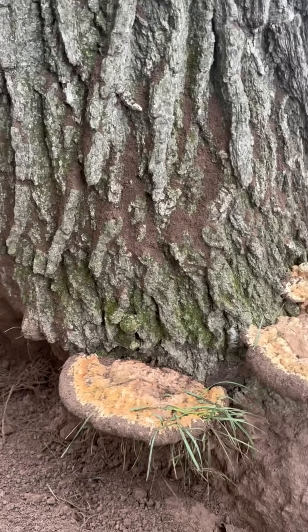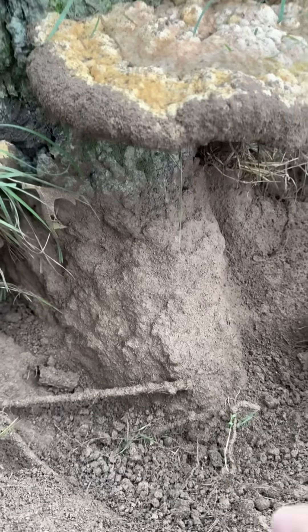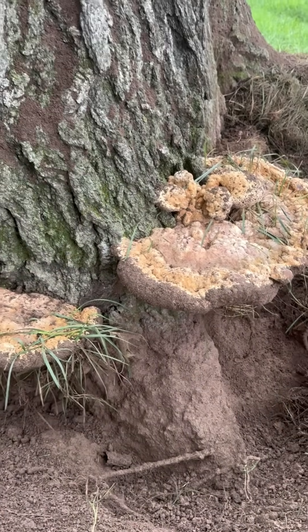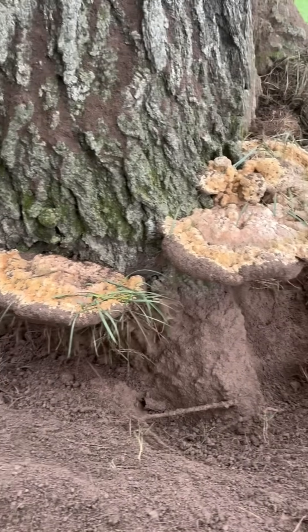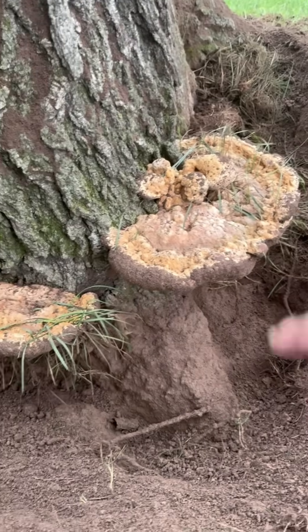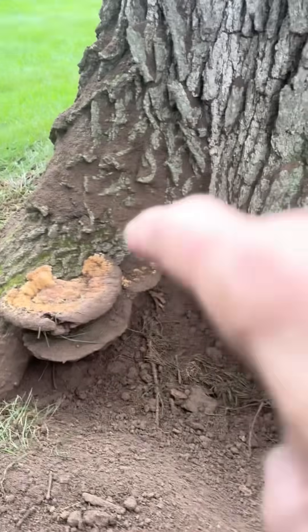It doesn't take a large piece of decay to produce this conk, but this looks like a still-living cambium down here. Now we could do drill tests to see if we get white wood. I like to not be invasive if I don't have to be, because if you connect good wood to decayed wood, that drill hole doesn't necessarily help. We've got some good flare roots here that appear to be alive, with smaller pockets of decay in various locations.